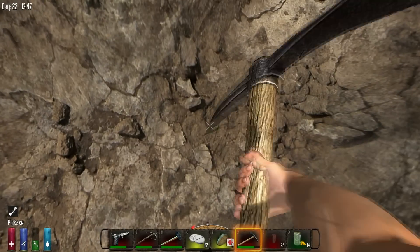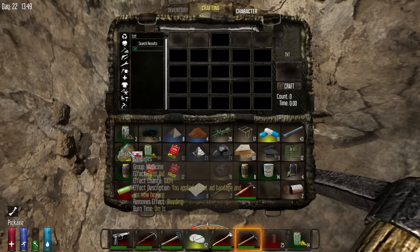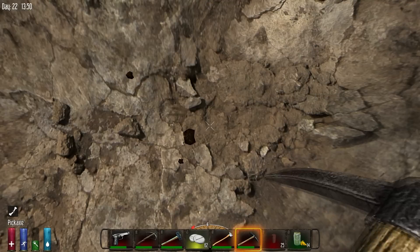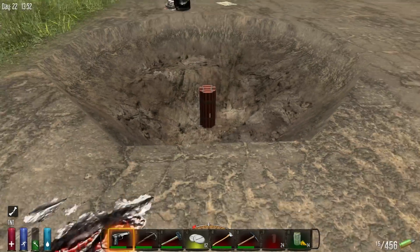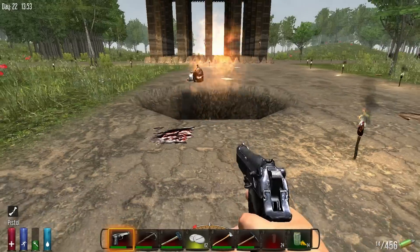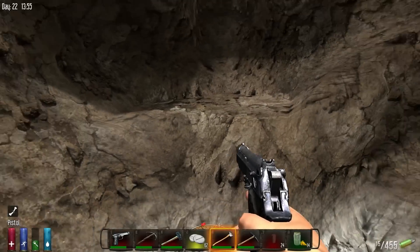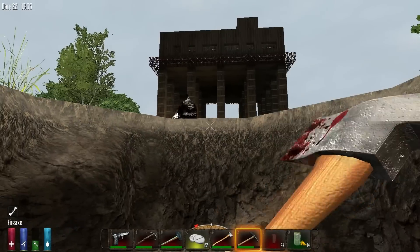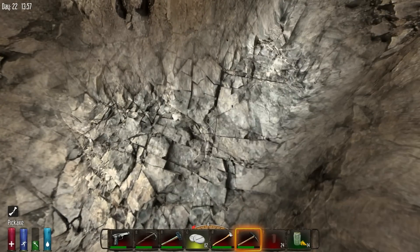We also need ladders — I didn't get any ladders. I have an axe, I'll probably chop down some trees out here. You know, I ain't got time for this — I got plenty of TNT. I got TNT for days! Look at that hole — now that's a hole right there. That's what I'm talking about. Let's not keep doing it like that though, let's do this right.